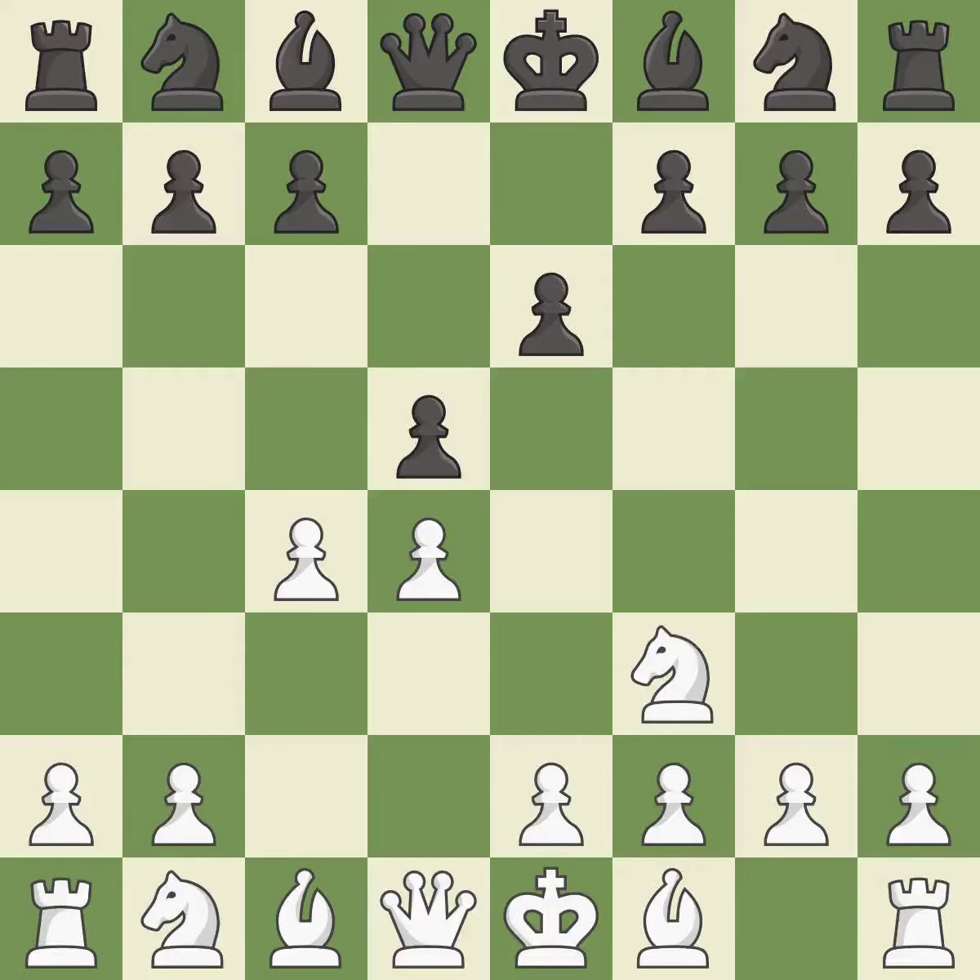Nf3 supports the d4 pawn and puts pressure on the e5 square. Nf6 develops the knight, supports the d5 pawn, and controls the e4 square.